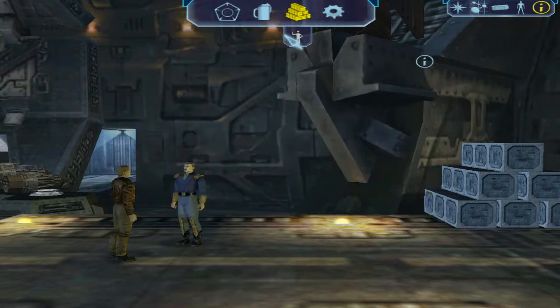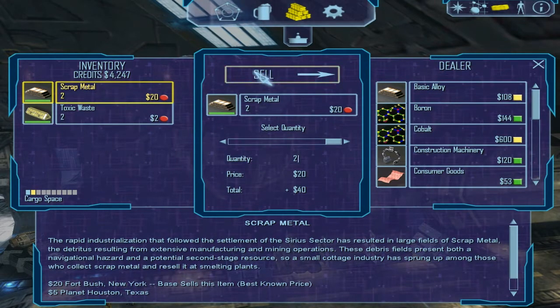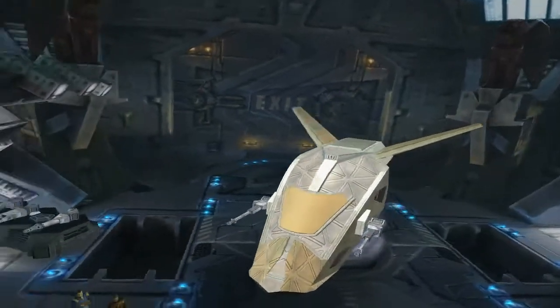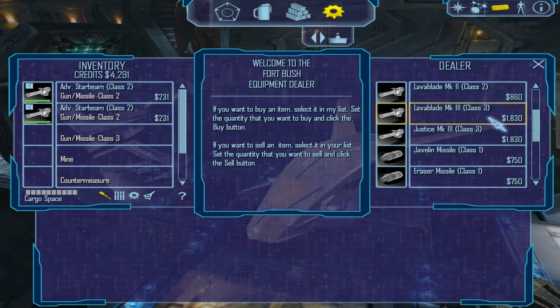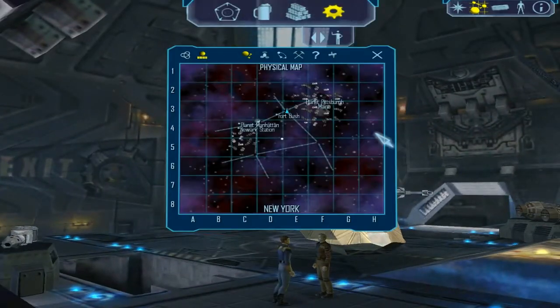Hey guys, I'm back with Freelancer and this is me on Fort Bush — I never moved at all. I'm just going to get started by selling some stuff. Before we move on to the next mission, I'm going to do something that you can do in this game. I'm going to set a waypoint for this place, and you wouldn't know this unless you either looked it up or found it yourself.